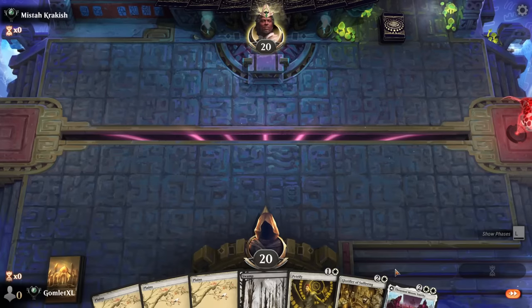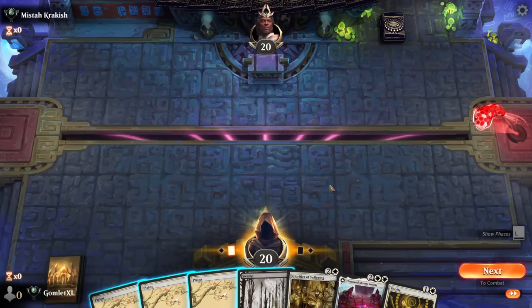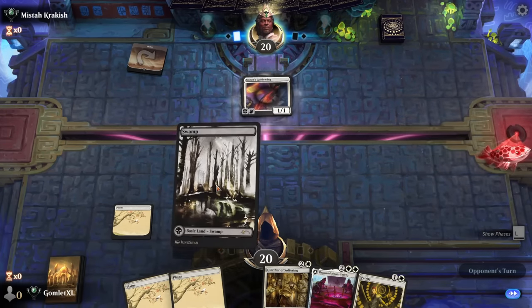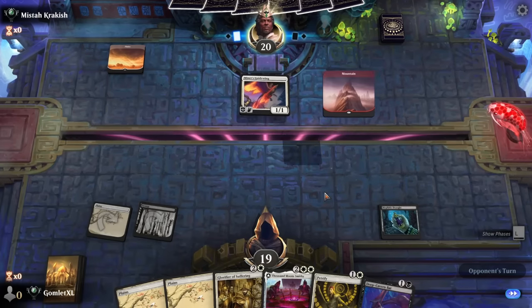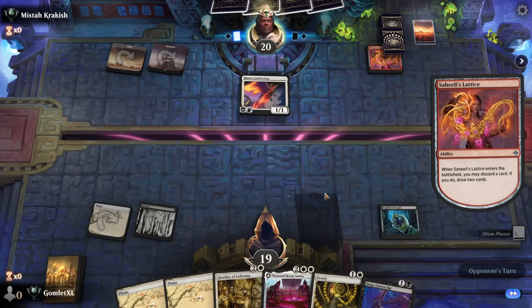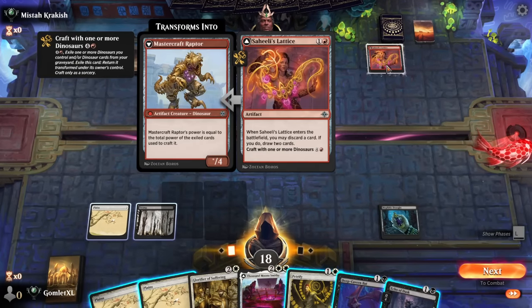Game 4: we have a hand that can definitely cast the Smithy on turn 4. We won't have enough permanents to flip the Smithy, but it's still solid on just the front half — a definite keep. As we saw last game it's straight up a 6-6 for 4 mana. Minors Guide Wing on turn 1, some real aggro stuff. There's the Mephitic Draft to go with our Glorifier, which is pretty spicy. The Healy's Lattice — discard a card, draw two — could be really good if they have a dinosaur to engrave.